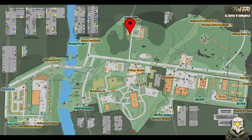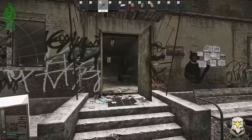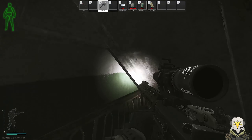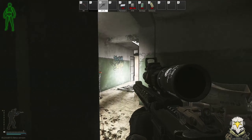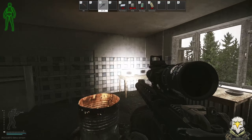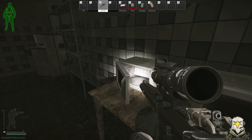Now we're looking at Customs three-story dorms. We should all be familiar with the three-story. We're going to head in through the front door of three-story dorms and head up to the third floor. Once we get to the third floor, take a left as if you were heading to the marked room. Halfway down the corridor we've got this kitchen area, and at the back is where you'll find the microwave.